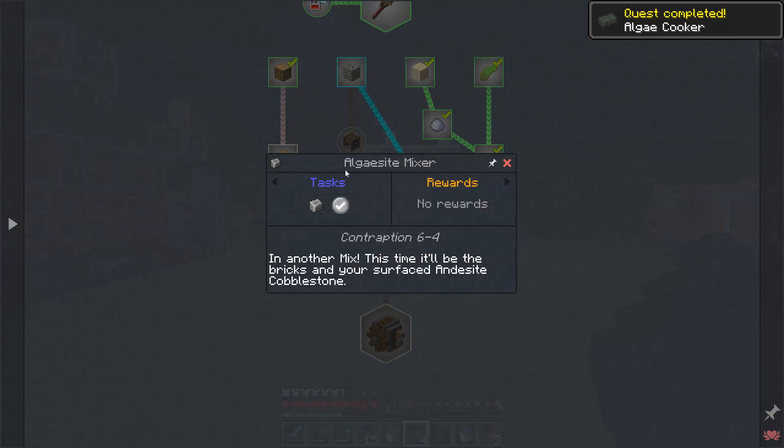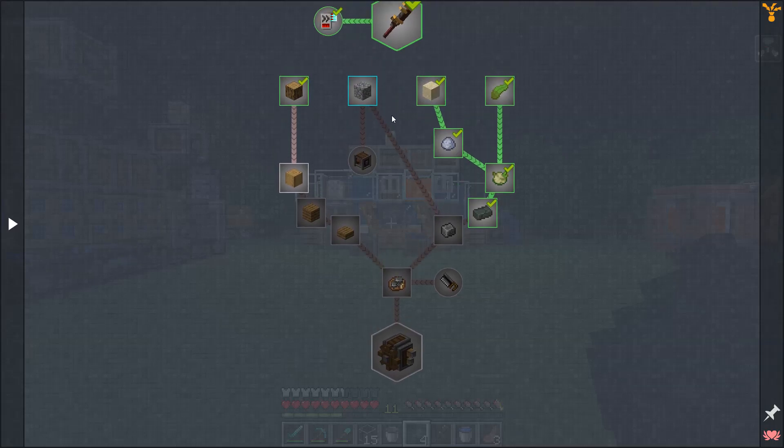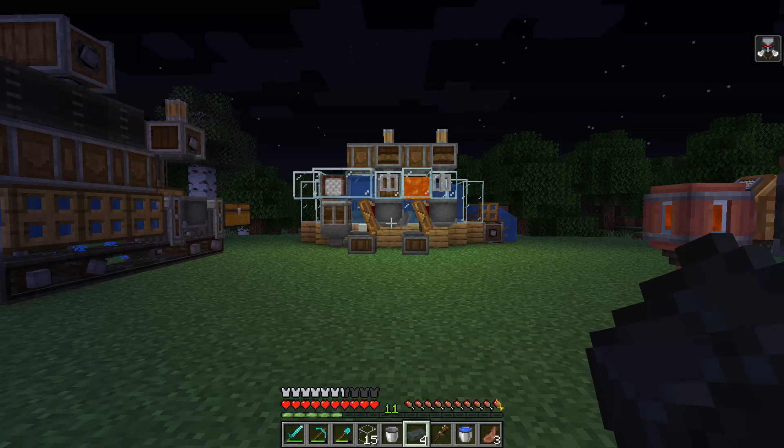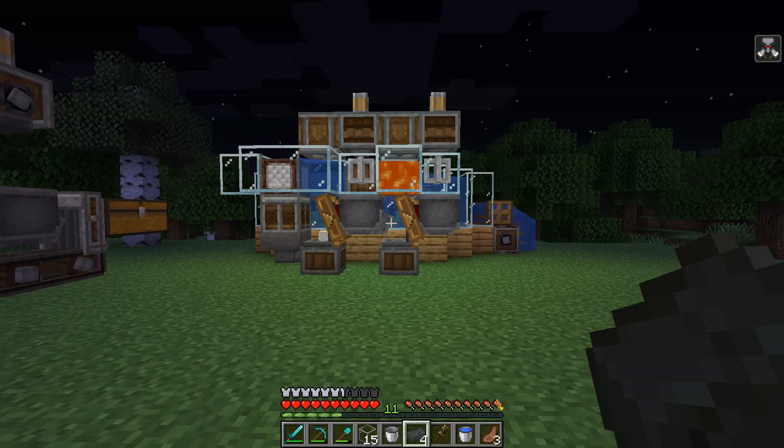Other than supplying rotational power, we have all the stuff needed to get all the way up to making the andesite alloy. We have the clay automation done and the algal blend automation done. The last part is the algacite mixer, which requires us to make our contraption for automating the production and collection of andesite, so I'm going to collect all the stuff needed and then head down to bedrock.